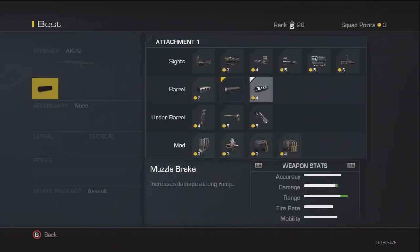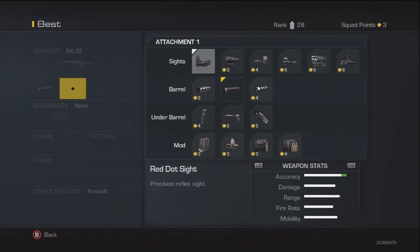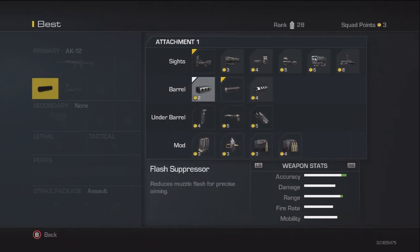I'm going to have a silencer on it and also a red dot sight. This is my class setup — remember guys, this is the best one to use. Each attachment costs squad points; they both cost 3 squad points apiece — the red dot and the silencer.